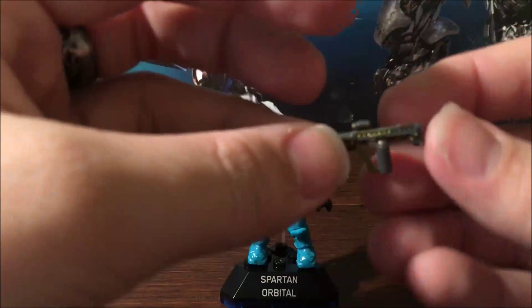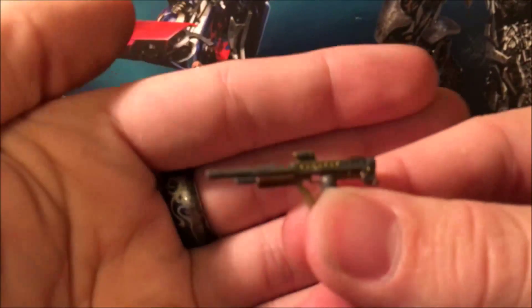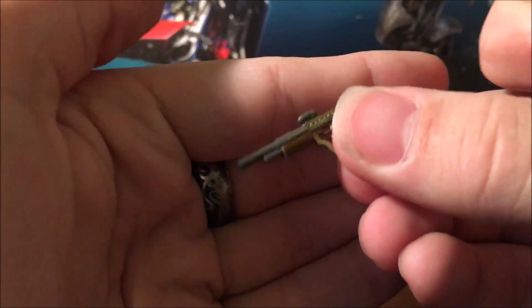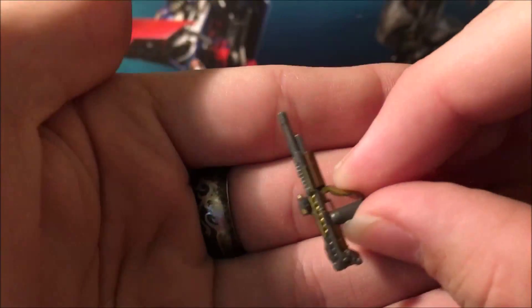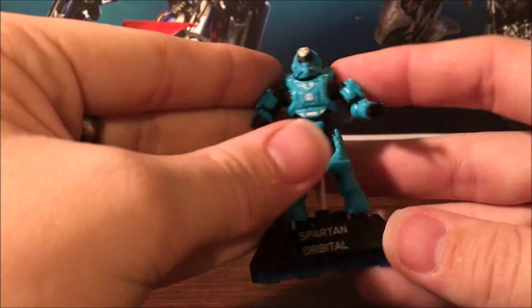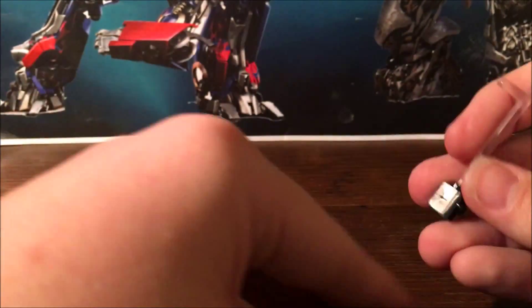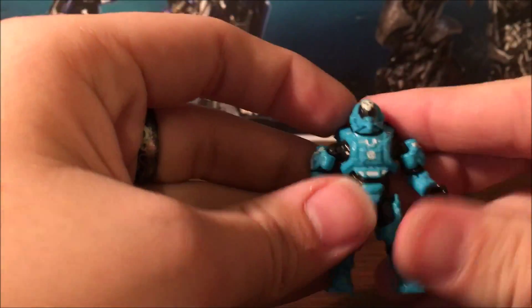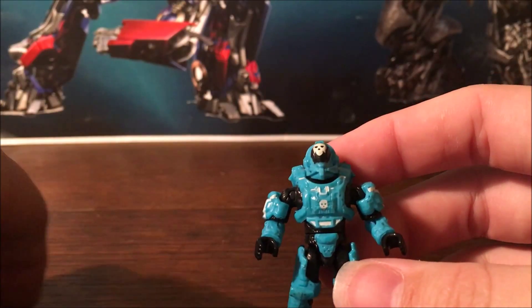It looks darker than this in person, but on camera it's hard to show. Anyway, you take the gun out of their hand — at first I thought this was a battle rifle, because again in toy form I'm not good at identifying what these weapons are. But this is actually, if I remember correctly, a DMR. And I like the paint on it — one of my friends told me this is the steampunk paint job, something like that.